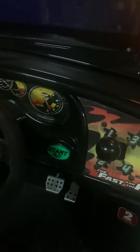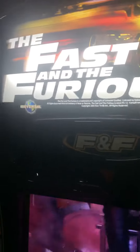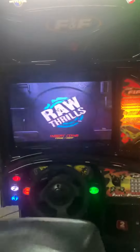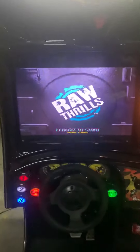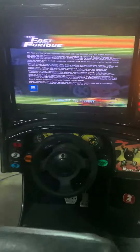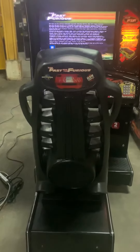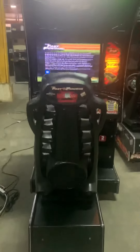The people at Rock Thrills that made Fast and Furious also worked on the Cruising series — Cruising USA, Cruising World, Cruising Exotic. It's the same writers; you can tell it's a little derivative. Things like the double-click on the gas pedal to do a wheelie have become standards in driving games, and the guys that wrote that code — these are the guys right here.